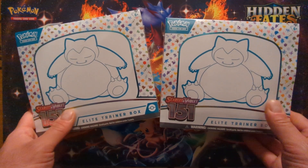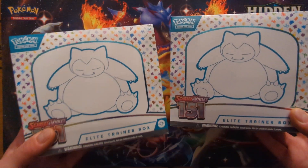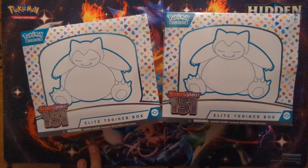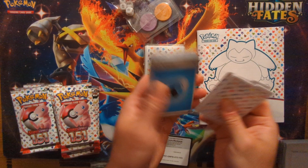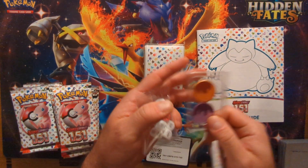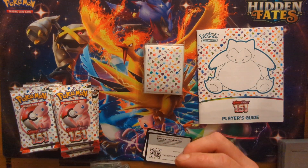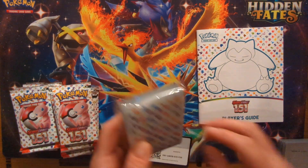What's up everybody, welcome back — we are here for round two of 151, got two ETBs going down, looking forward to it. Finally I can get the sleeves so I can start sleeving up some of these cards and putting them in the binder. Let me rip these open real quick and I'll be right back. We got the standard pack of energies, some damage counters, some basic dice if I say so myself, and dividers. Got some sleeves, they look pretty decent, I'll take it.